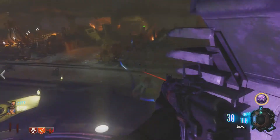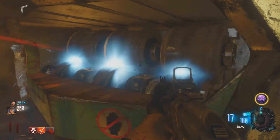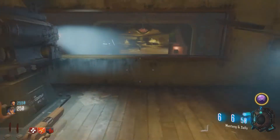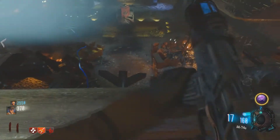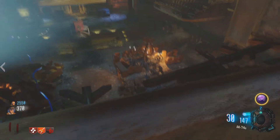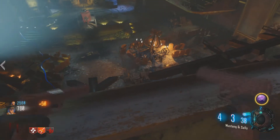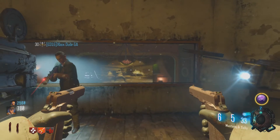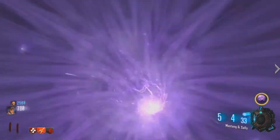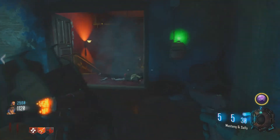The fourth thing is that the 1911 Pack-a-Punches into the Mustang and Sally — yep, the rocket-firing pistols, just like we thought. We tested it out and we didn't try the AK-74u PaP, so you guys can test that out. But the Mustang and Sally is in, and it shoots rockets just like it did back in the original Black Ops. I like it, though I wish there was PhD Flopper to go with it.